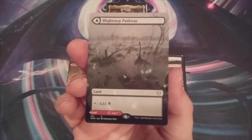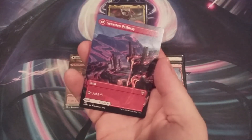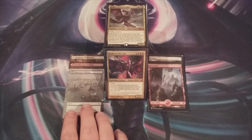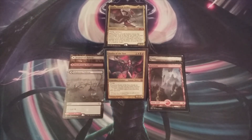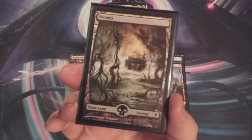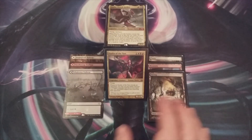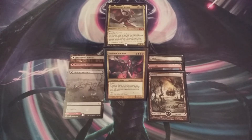And pathway number three, the Blightstep Pathway. It's black on the front and it's red on the back. It's going in to help smooth out the mana so that we can cast our Kaliya and other Mardu spells. With Blightstep Pathway going in, a single Basic Swamp is on the way out. So that's three basics out for three pathways — we are definitely helping to diversify the land base in this Kaliya EDH deck.